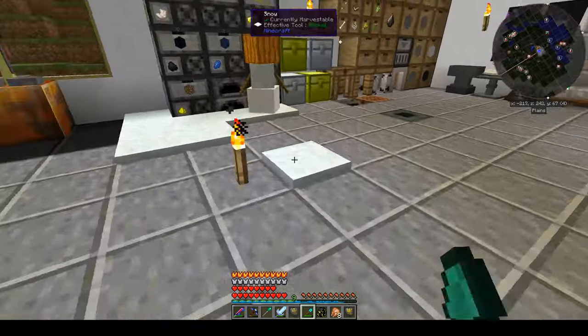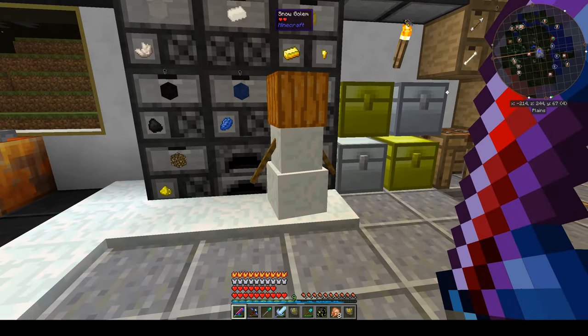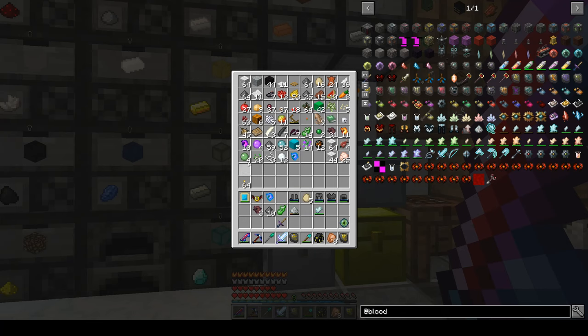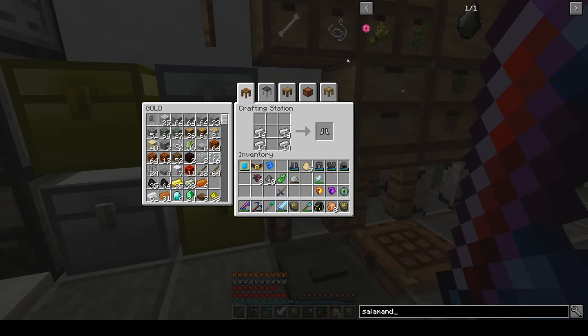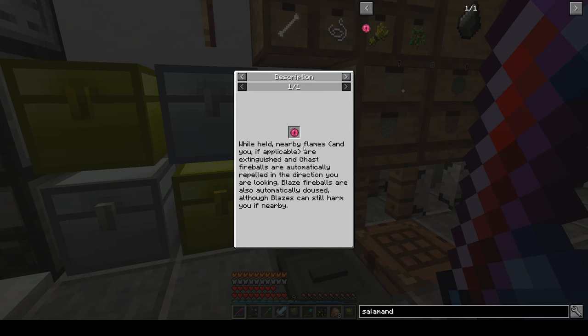The pumpkin golem walks around and generates snow which you can harvest with a shovel to get snowballs. When you kill him — especially with a fortune tool — you get one of these frozen cores. If I take an eye of ender, one frozen core, one nebulous heart, and one molten core, I can craft a salamander's eye from Reliquary. This allows all flame attacks near you — like ghast fireballs and blaze shots — to be repelled or doused. It's a really cool item to keep in your inventory when going to the nether.